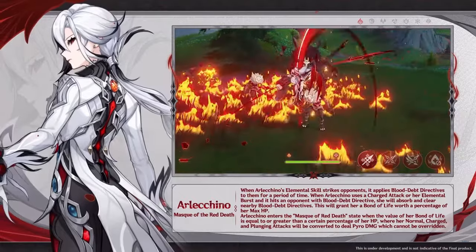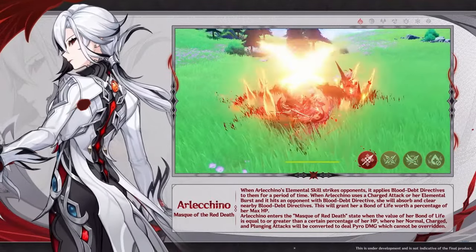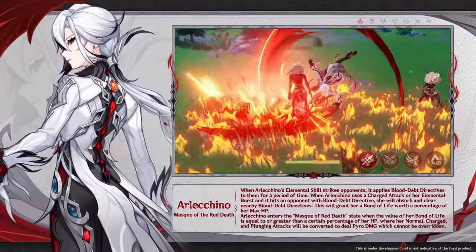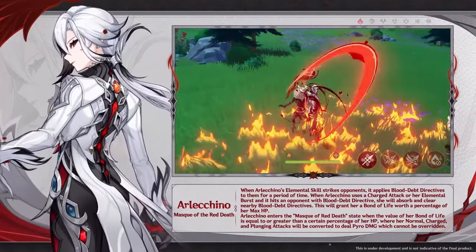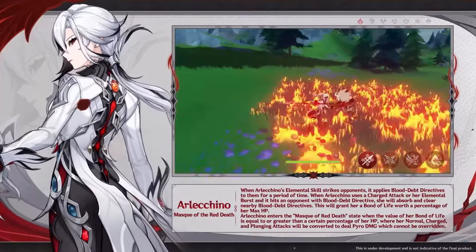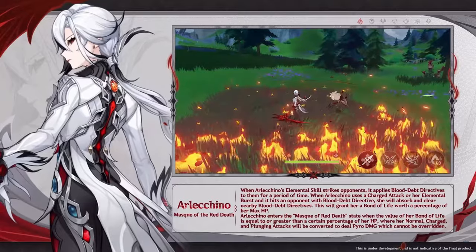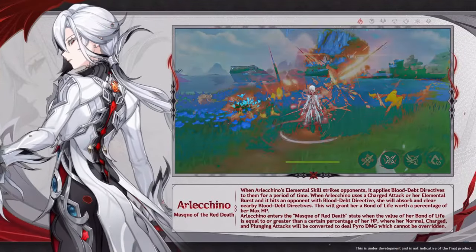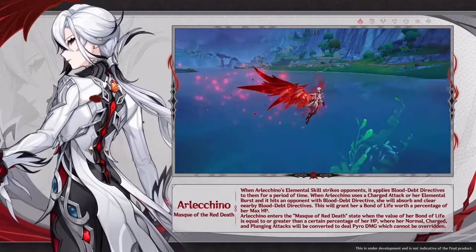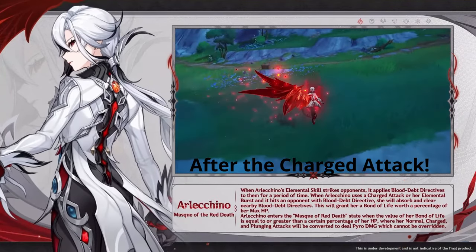Now that we covered that, we can move on to quickly cover her skill kit. Arlecchino actually has a very intricate Normal Attack skill. As long as she has a Bond of Life value greater than 20% of her max HP, she gains a Pyro infusion and increased Normal Attack damage. Using Normal Attacks then consumes 6.5% Bond of Life for each attack used until it is cleared. Also, holding down the button results in a movement similar to Mona's or Ayaka's Sprint before performing the usual charge attack.